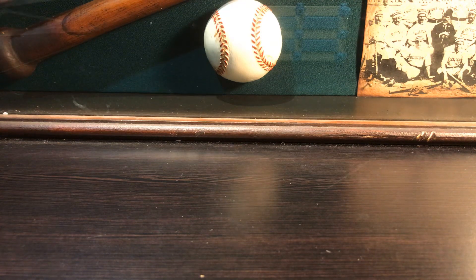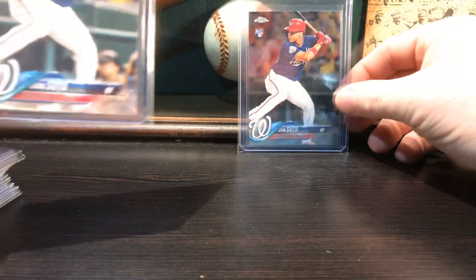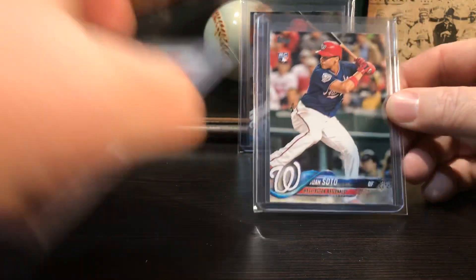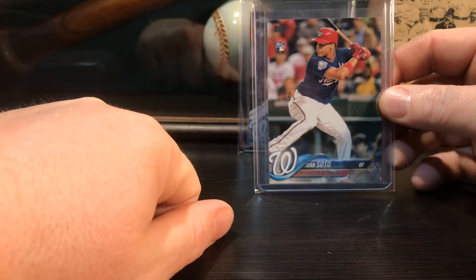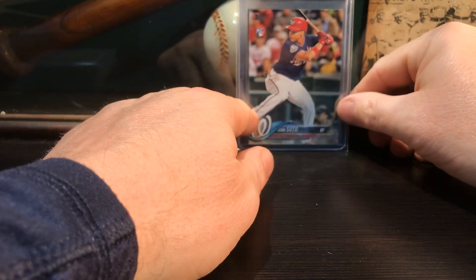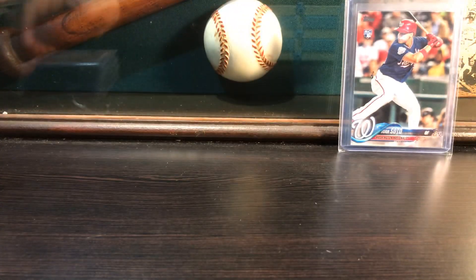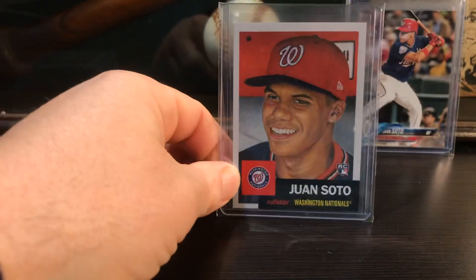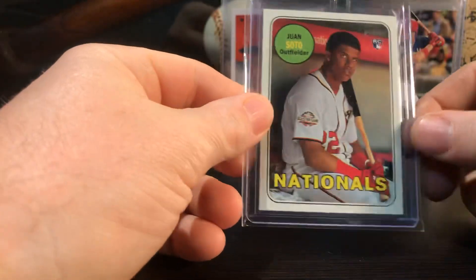That's the Topps Update Chrome - nice card there. There's the paper. Before the NLCS I bought this paper one in a PSA 8 for like 7 bucks. I know it's not a very high grade but you can't even tell the difference. I can't tell the difference between an 8 and a 9 with these modern cards. Topps Living - that's a sweet card. And there's his Heritage.